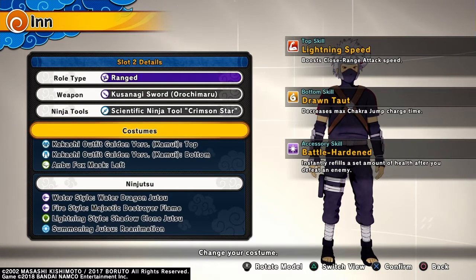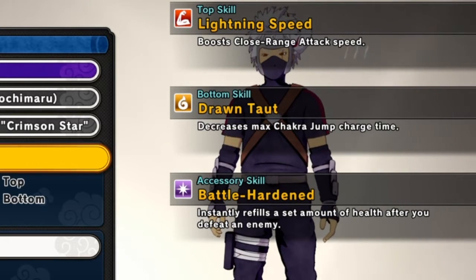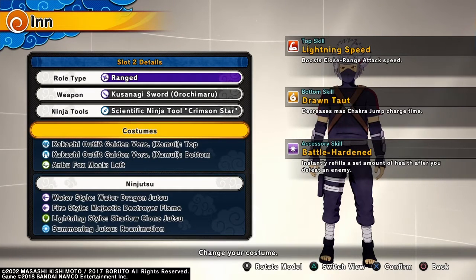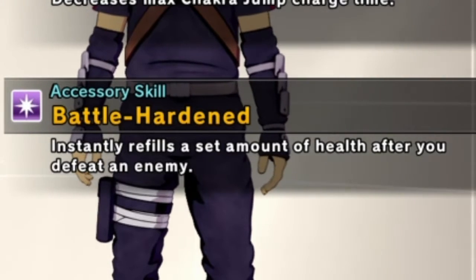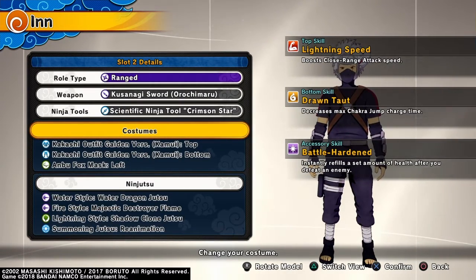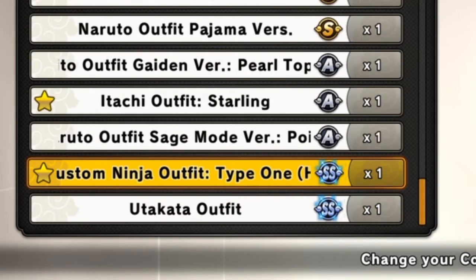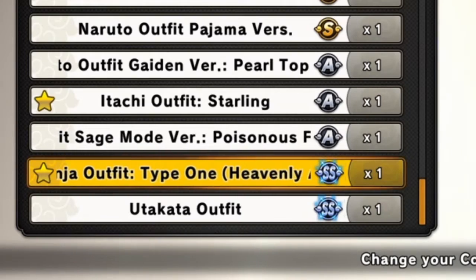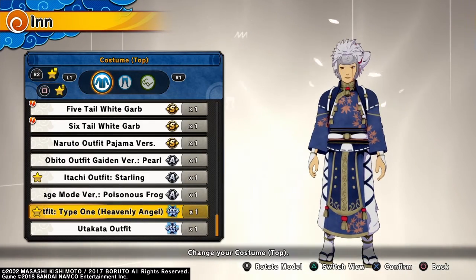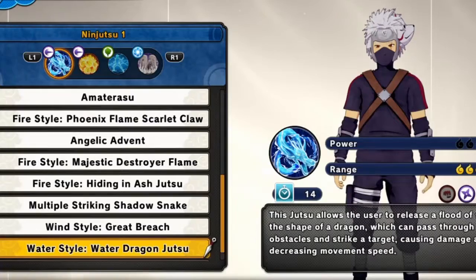For the outfit, I'm just going for drip because I've been waiting to get this Kakashi outfit, so I'm not really paying attention to the skills. But one accessory skill you will definitely need is Battle Harden — it instantly refills a set amount of health after you defeat an enemy, very good. For the top and bottom, I'd highly recommend using the custom ninja outfit; both the top and bottom skills are very overpowered, so definitely use that if you have it.